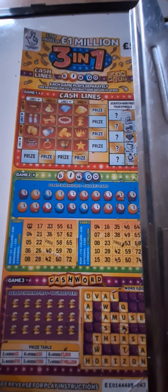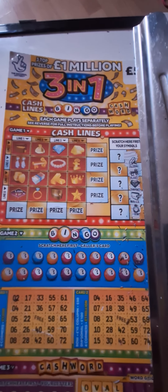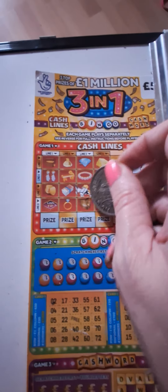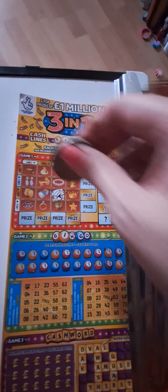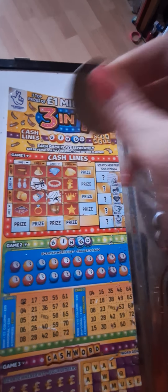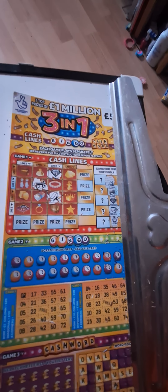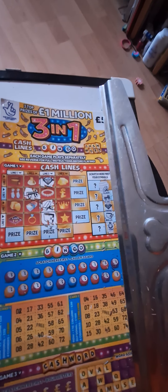We have ticket number 43 and we've started to scratch off a few of the symbols so far, and we have gold bars, key, diamond, wallet, and ring.